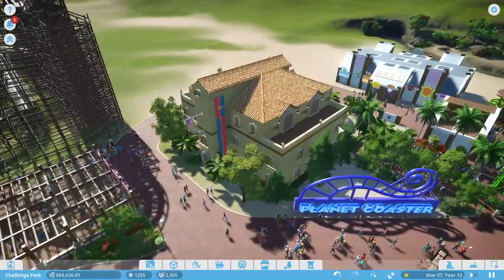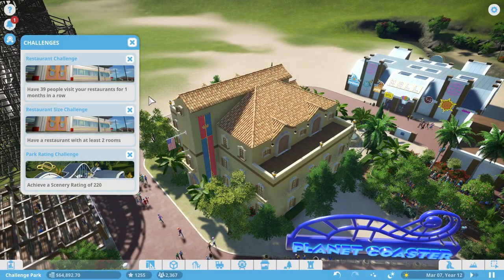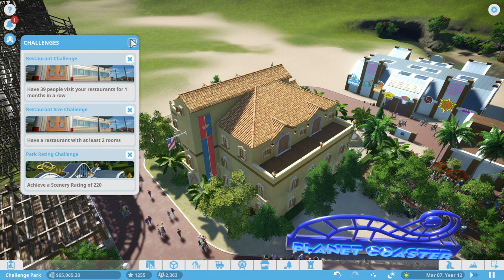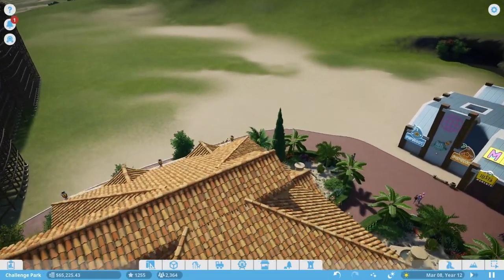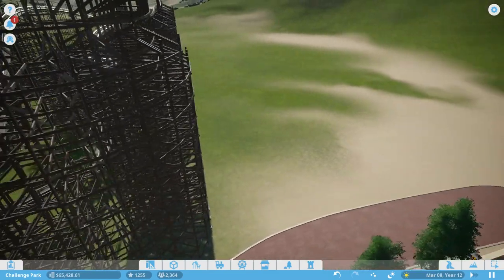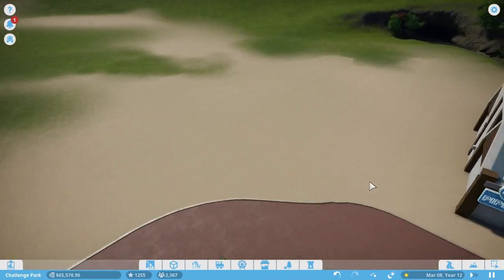What we're going to be doing today is finally tackling some of our challenges. We have the restaurant challenge, and we also have a new challenge to achieve a scenery rating of 220. Ours is currently 183 — it was 180 and then I added the signs. We're going to add the restaurant, and we might even do two. I think we're going to add those over here.